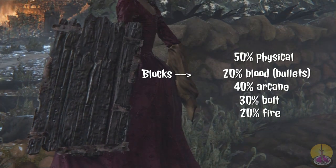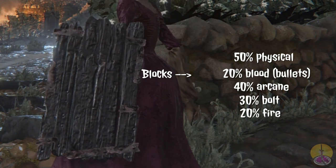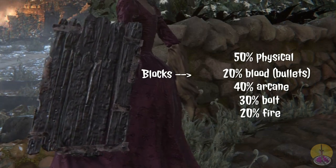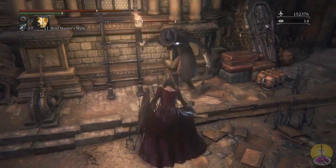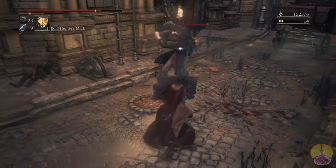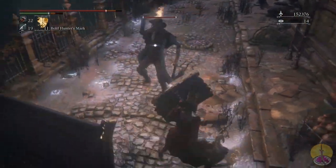The shield has more problems too. It's not just that it's not very good at blocking damage — you also lose a ton of stamina when you do block, more than you would for dodging. Let me demonstrate some basic damage here. I've been chopped and I'll use the shield. Take note of the stamina drain. Yeah — that's three quarters of my stamina. Holy hell, this thing sucks.